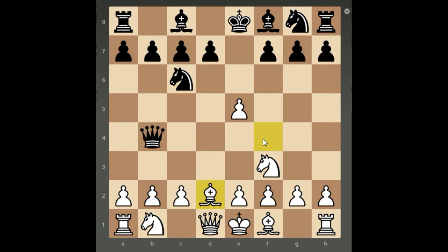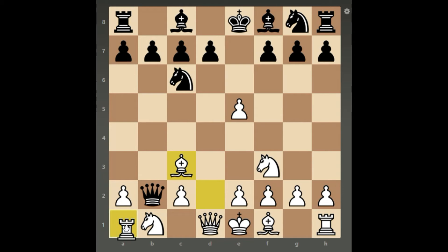Because of the check and attack on the bishop, the bishop has to come back to d2, and then the queen takes the b2 pawn, attacking the rook. In this position, white will fall into a trap if they play bishop c3.